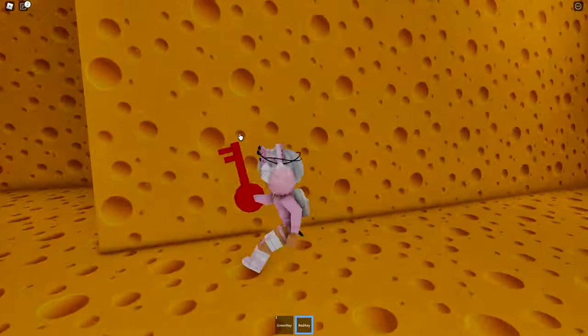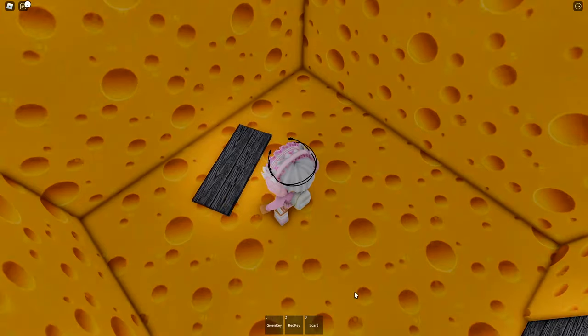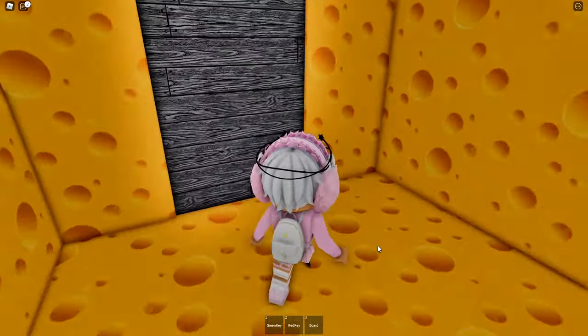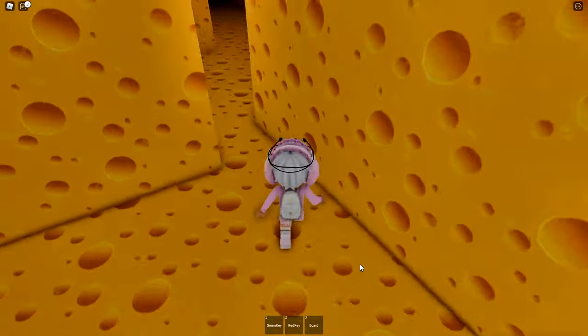The rat's not chasing me. If we go in here we'll find a board — click on the board and collect it. Now we want to go this way: right, left, right.